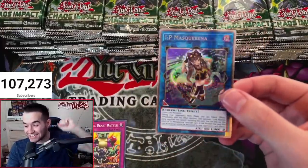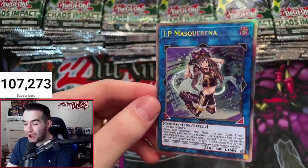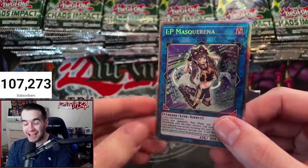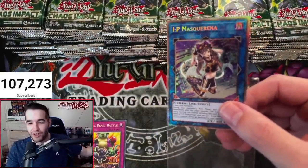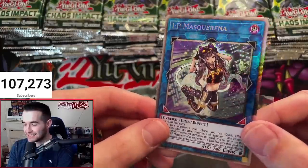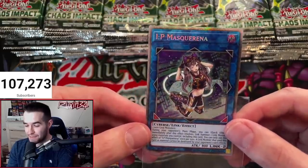Yes! It was! IP chat is correct! Starlight Rare — $1,000 Yu-Gi-Oh! This is like $800 more than every other Starlight. What a pull. Check this out. Oh my goodness. Starlight Rare IP Mascarena. One case!